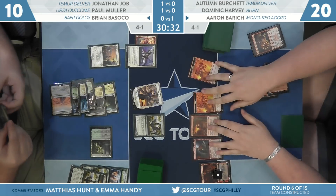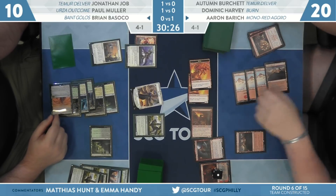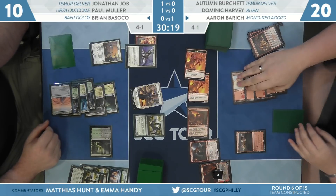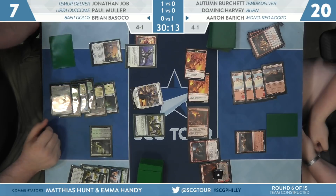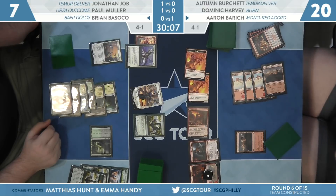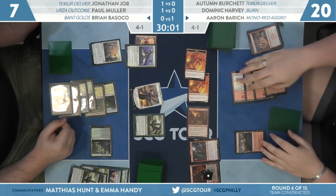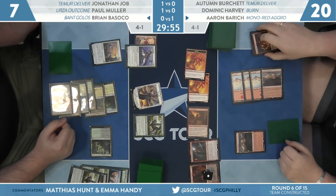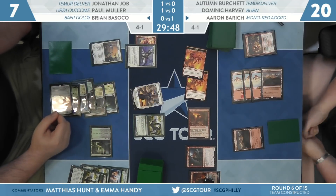It's a 4/4, and March of the Multitudes is in hand, but Brian needs to survive the turn. Torbran is the card he needs now — it even makes Scorch Spitter's trigger worth more damage. Scorch Spitter deals one when it attacks, so with Torbran it now deals three. Basoko goes down to seven. Even if he blocks and makes a bunch of Angels, he's taking a three on the combat step next turn. The Angel has to go in front of Scorch Spitter, and he needs to deal with the Devil tokens or get Torbran off the battlefield.